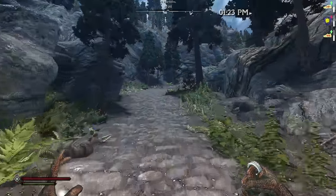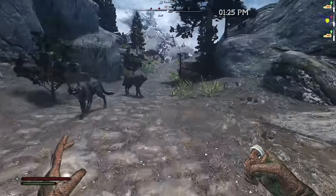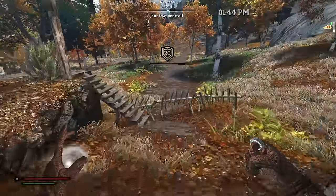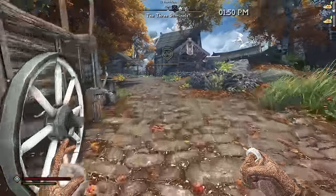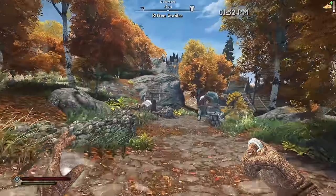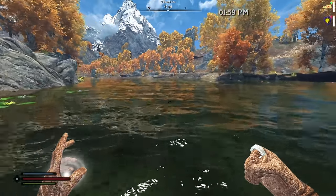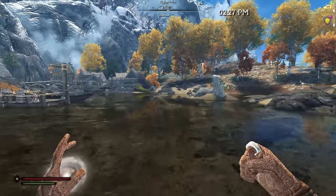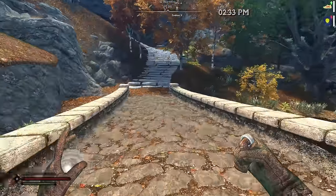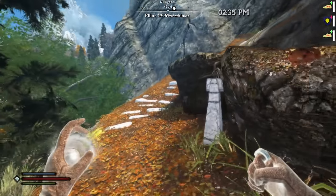We are so fast we ignore the wolves, as usual. Someone put a fort right in the path of the marathon — rude. We tag the Riften gate and then it's on to Iverstead and up toward High Hrothgar. Sprinting on water is so great. We run straight through Iverstead and begin the final ascent.